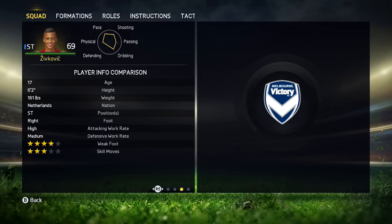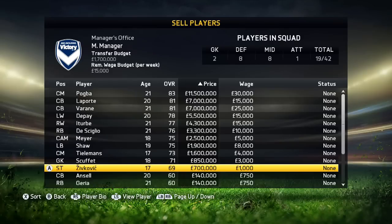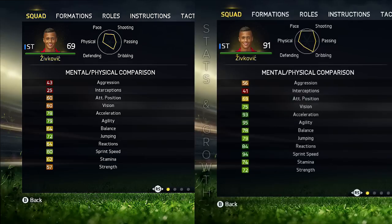Rikairo Zivkovic is playing for Ajax at the moment so you will be able to get him from the Eredivisie, and as you can see right here he starts off at a 69 rating. He is only worth 700k but I wouldn't trust that — you will have to pay at least 5 million for him, because in FIFA 15 teams do not want to sell their talent. As you can see on the right hand side, he grows to a 91 rated striker.